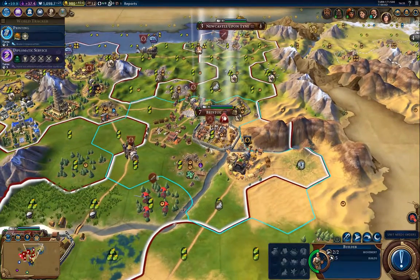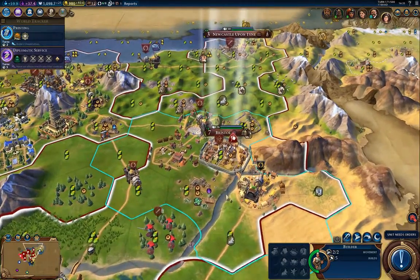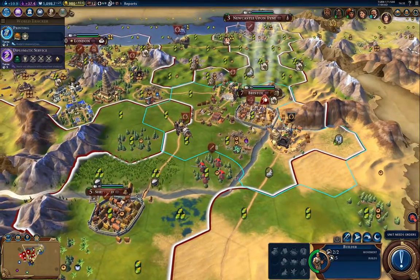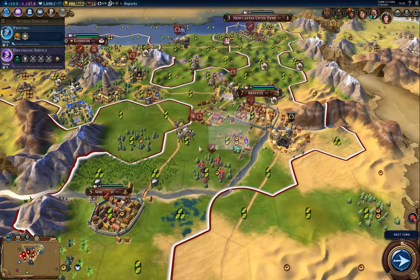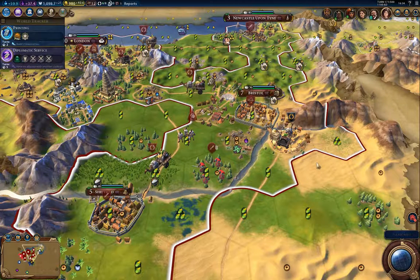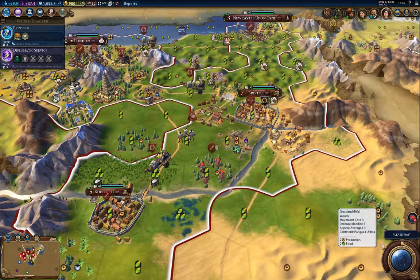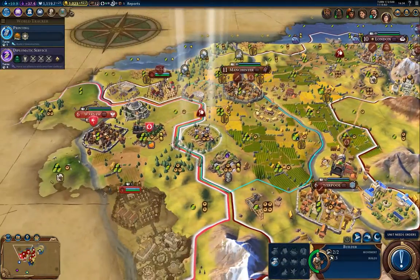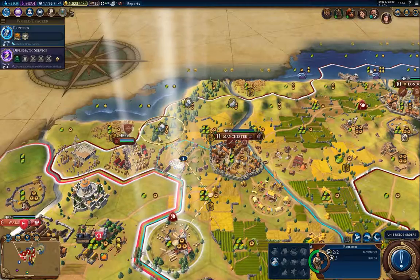What are my options here? I want to go this way and build farms here. I need Sheffield to grow, so I should farm the rice there. This tile — I'm not sure which city has it — but it's certainly going to be useful to improve it.